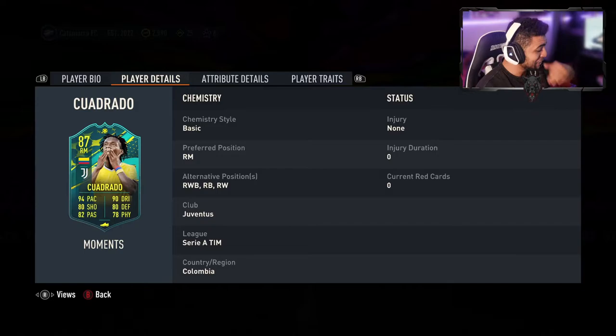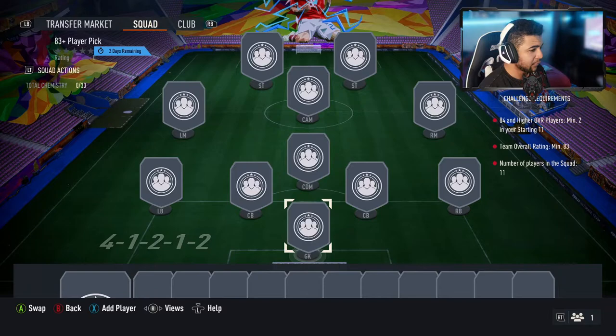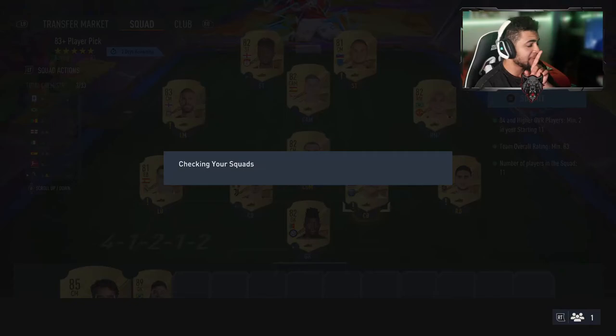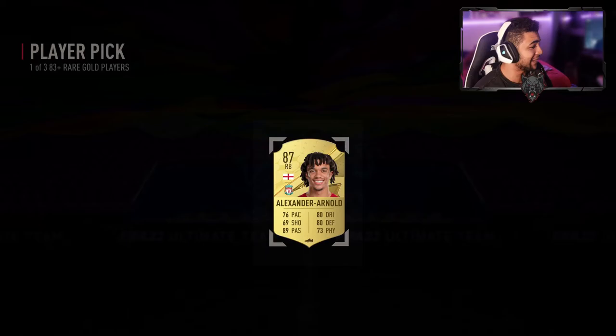Let's have a look at what else EA have released today. 83 plus player pick - what do you have to do for that? 84 and higher overall, min 2, and 83 squad. I did have the fodder in the club, all untradable anyway, so let's send it. I hope I get someone good. Possible path to glory. A better player would be nice. 83 plus player pick, let's see who we get. I'll take the 87, I'll definitely take that.